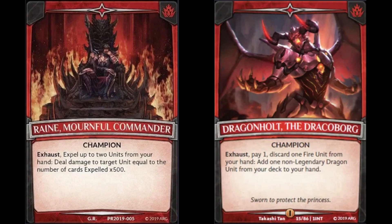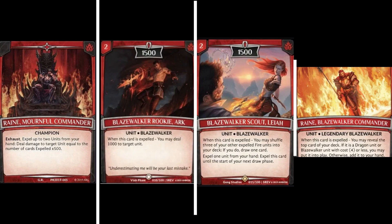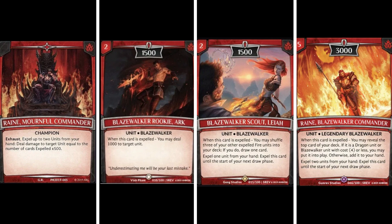The next element is red. From here on out, champion styles are going to be completely different. Red's two champions are Rain and Dragonholt. Rain revolves around expelling cards from your hand to deal damage. Dragonholt revolves specifically around dragons - you can discard a card, pay one, and grab any non-legendary dragon from your deck to your hand. It's kind of like a toolbox strategy where you can grab whatever dragon you need for that specific moment.